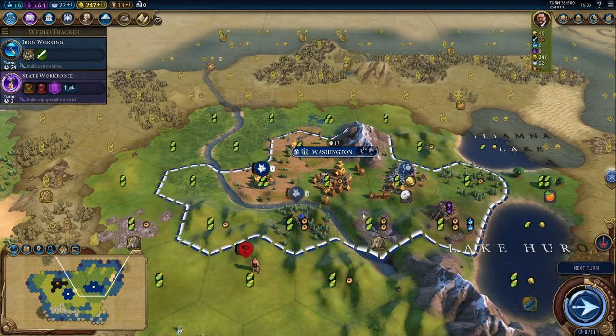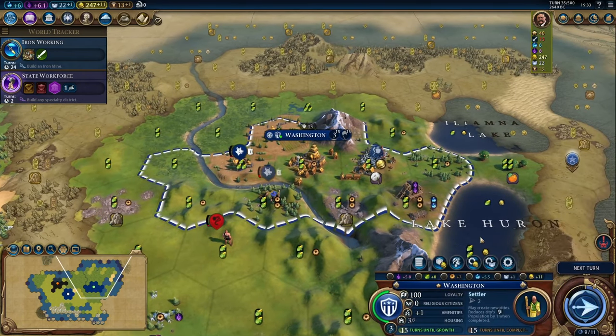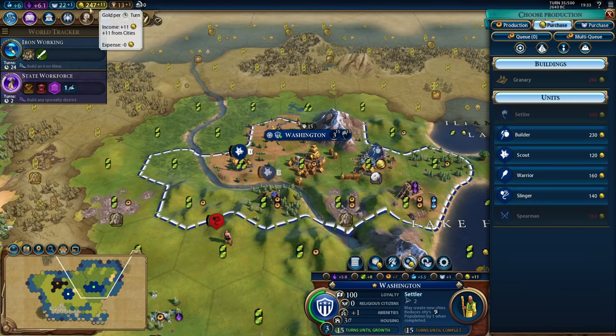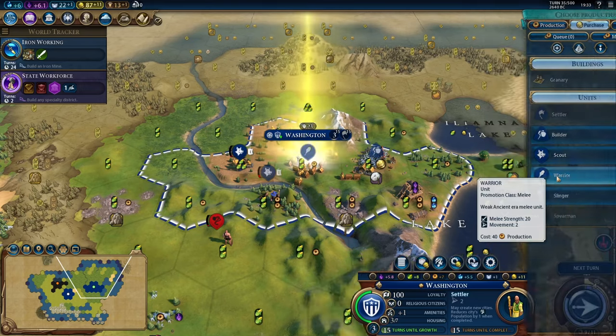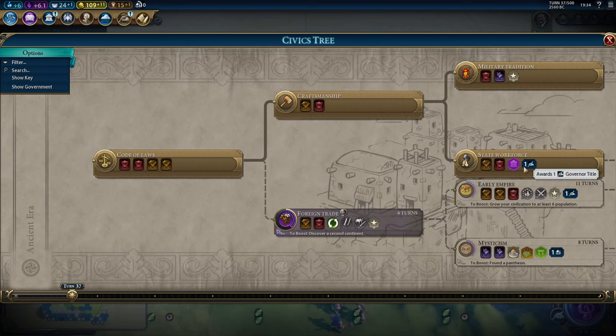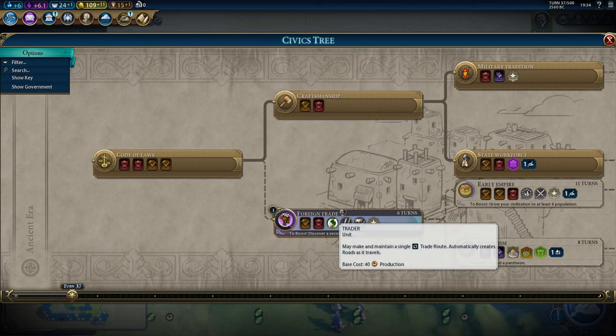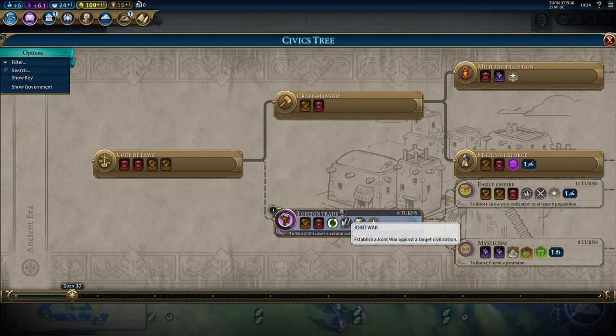We're still dealing with some barbarian issues down here, and it's always good to keep increasing your military strength. We've also earned 247 gold, so we're going to buy a warrior from the city of Washington. We've finished state workforce, so we're going to come back here and get foreign trade. It'd be nice to get a trader online — foreign trade unlocks that — and even though we haven't met anybody else, we can at least start trading with Cardiff, or send some domestic trade routes, for instance from Washington to Chicago.